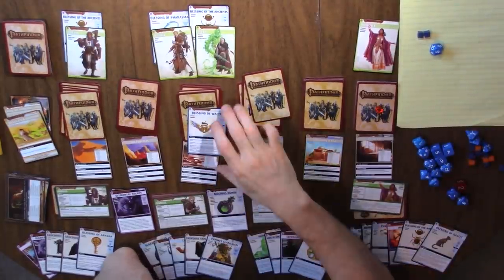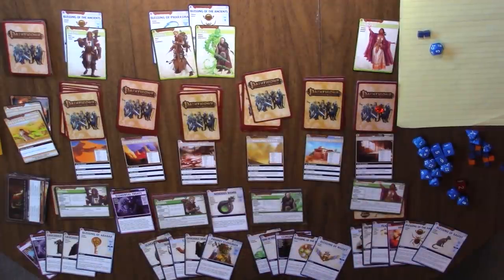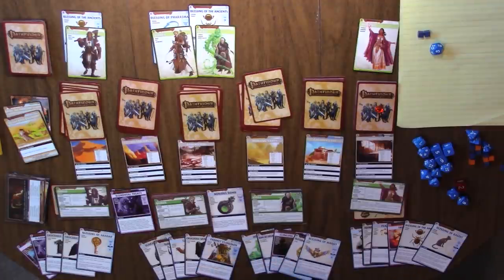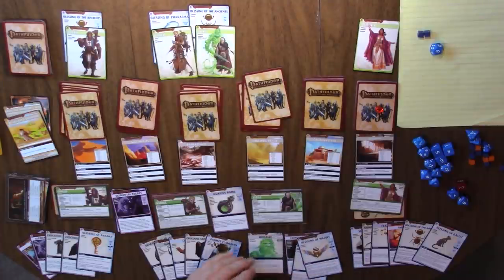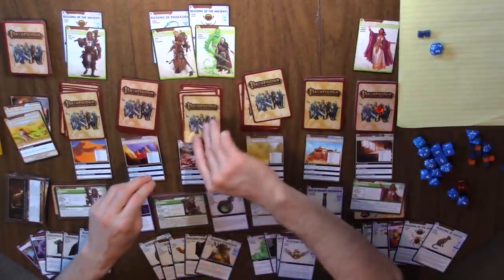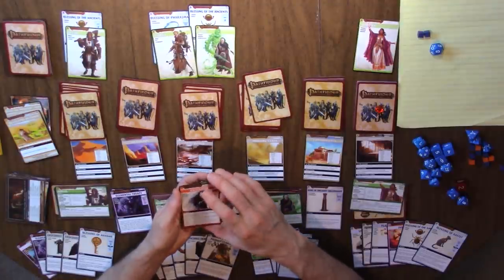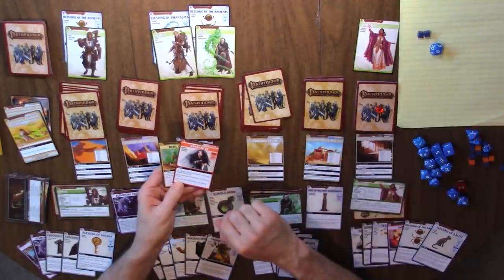Her divine is a d12 plus two — roll the d12 and this goes into her hand. She does have a basic blessing: discard this card to examine the top two cards of your location deck and put them back in any order. Let's use that. We're going to examine the top two cards. Triggers! An enchanter who does damage before and after combat — so we want to be armored up before we deal with her. And this is super annoying — it's a trap with all kinds of traits, though it actually only requires a five or higher.